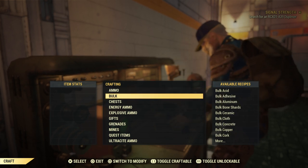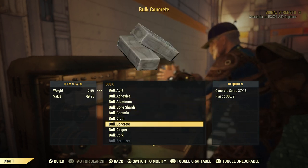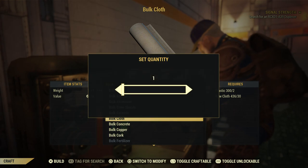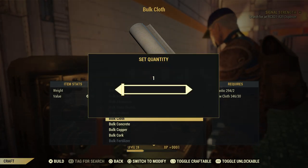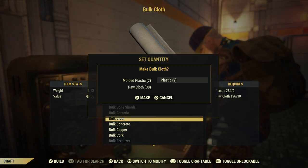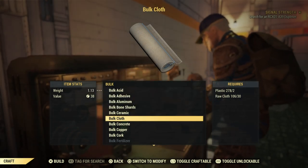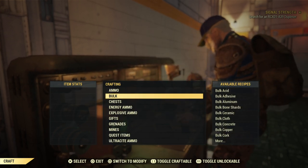Another thing you can do is bulk. We've got a ton of cloth — each bulk of cloth requires 30 cloth and 2 plastics. We'll keep going until we get down to about 100 cloth. That's why plastic is a good resource, because you can use it for bulking.